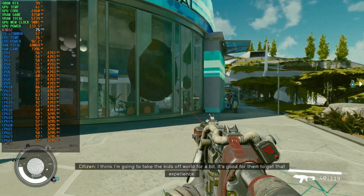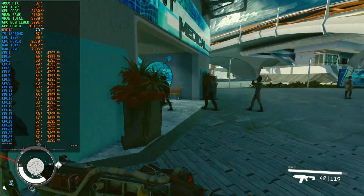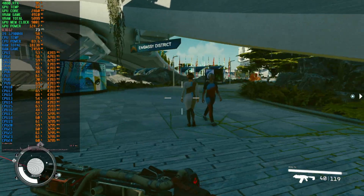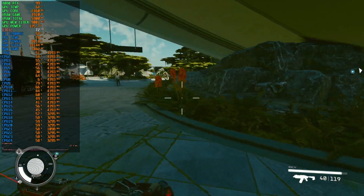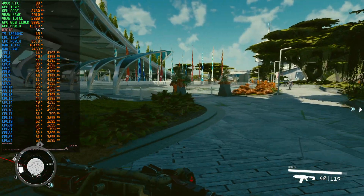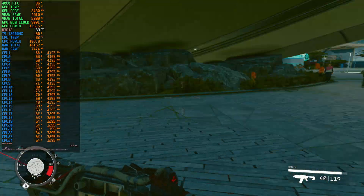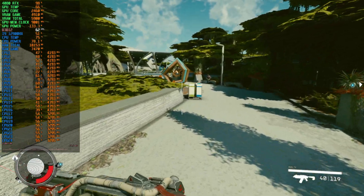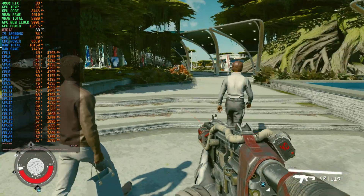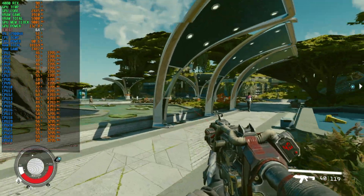I need to lock my mouse, otherwise it will just keep doing it. So we're sitting in the city at maximum quality without any upscaling. We're sitting at about 70 FPS, but that will go below 60 at some point. Yeah, we're now sitting in the 60s and 50s. I just started the game.